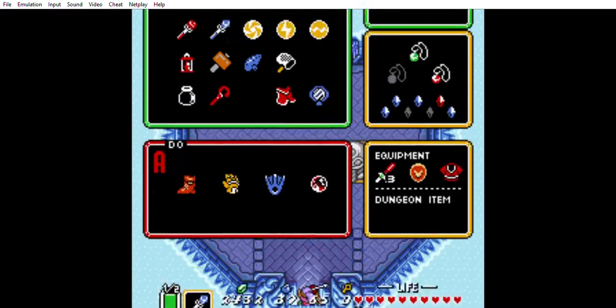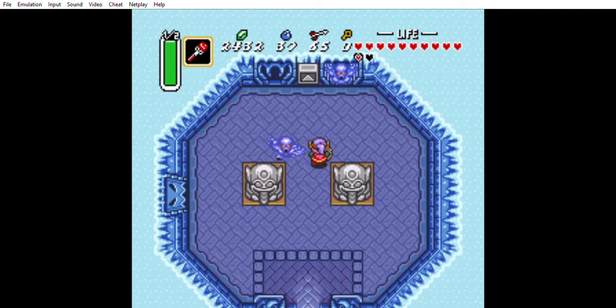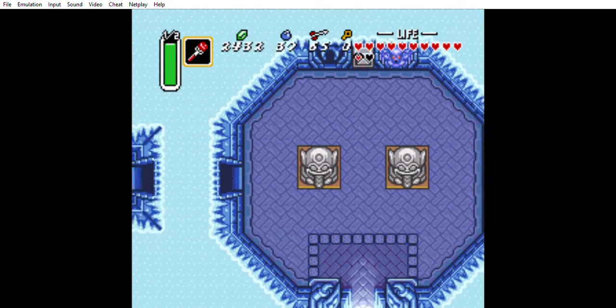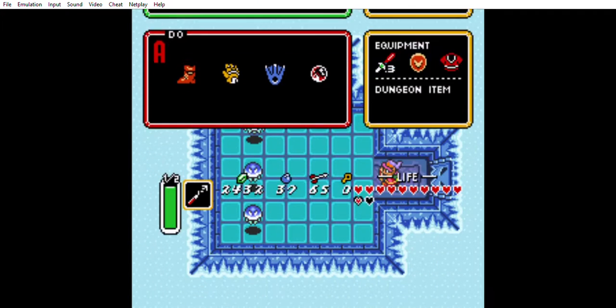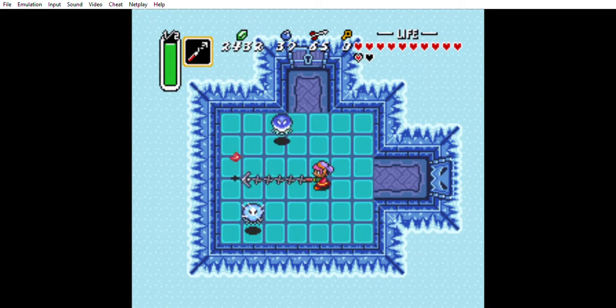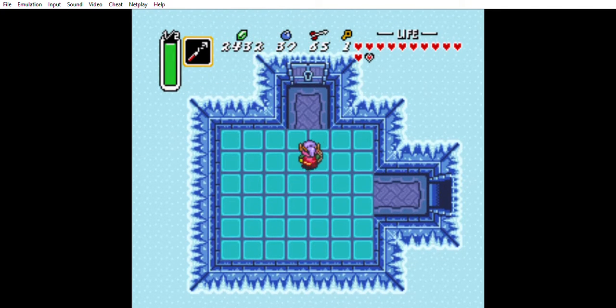The fire rod will help us here so we can actually progress, because that does nothing — that does nothing. But this ice rake looks like a rake but he's in ice. One of these guys dropped a key.